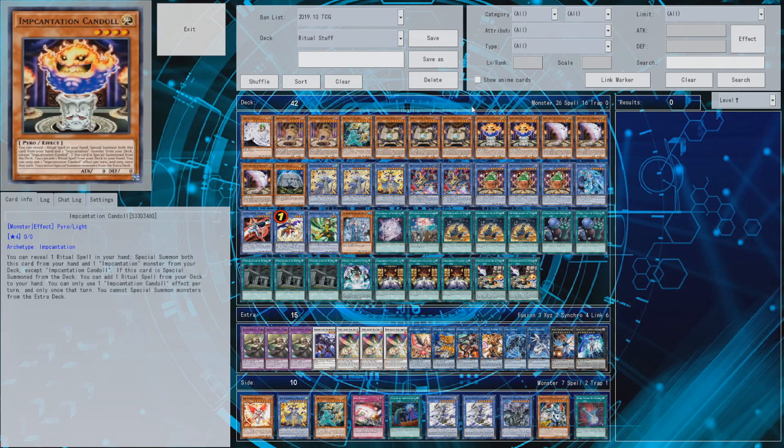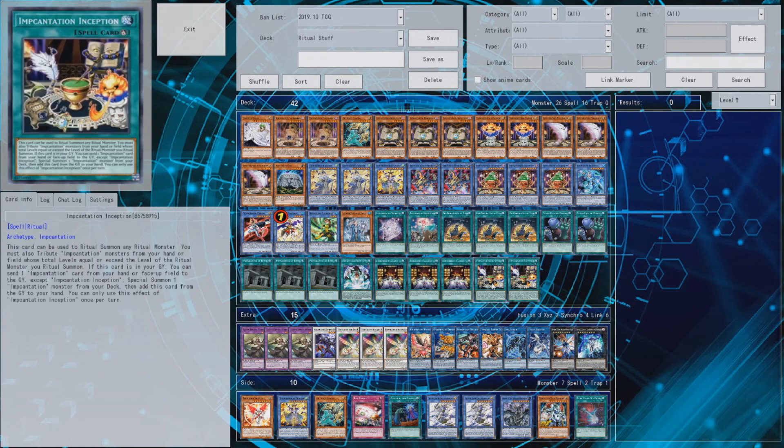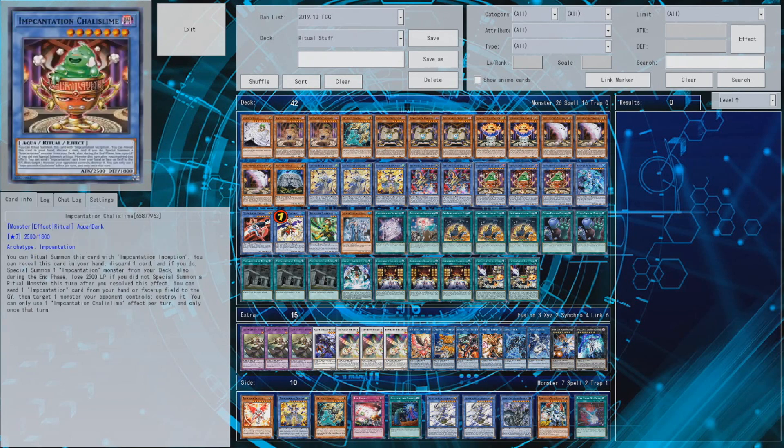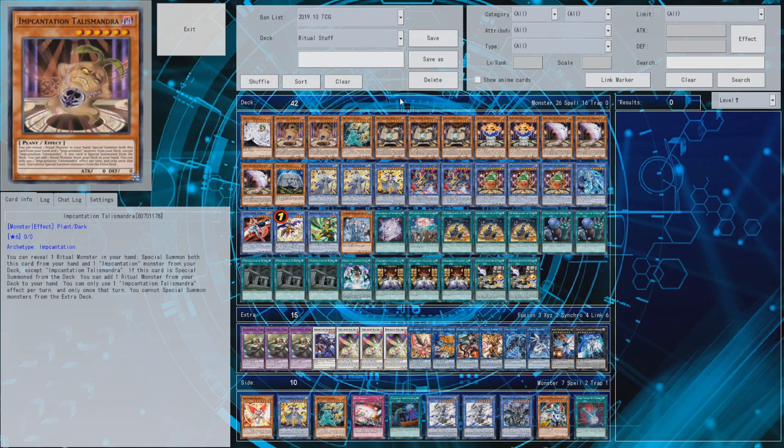For the incantations, Talismandra and Candoll are the ones you want to be summoning out of your deck. You don't want them in hand because you can only use one incantation effect per turn, which can be problematic if you start with them in hand. That's why I decided to run three Spellbook of Knowledge and three Pencil Plume - late game they're pretty good to recycle stuff from your graveyard. Early stages you want to use them to summon out the more important ones, Candoll and Talismandra, that give you searches.